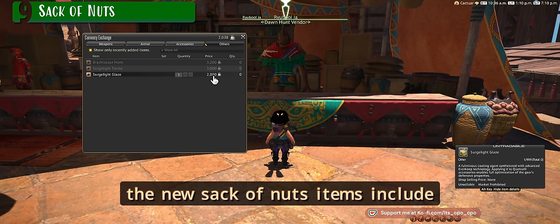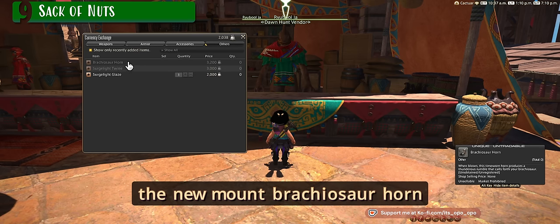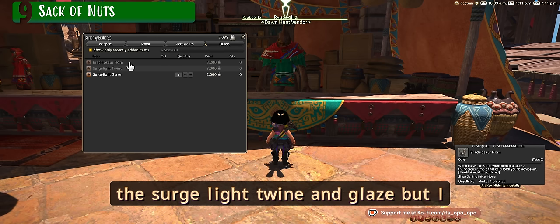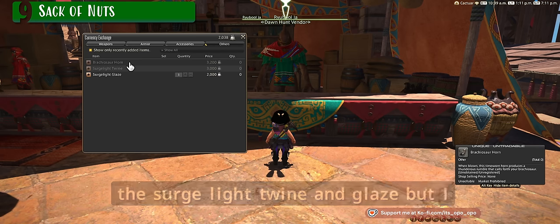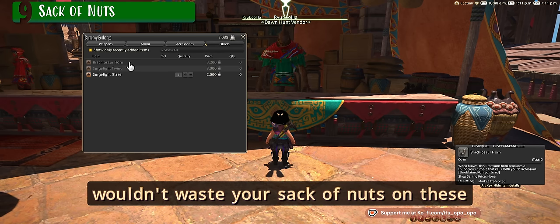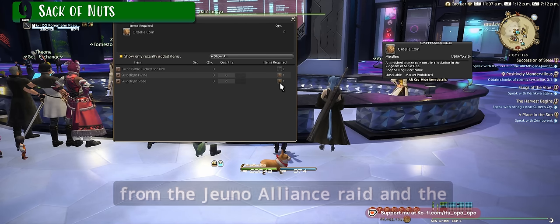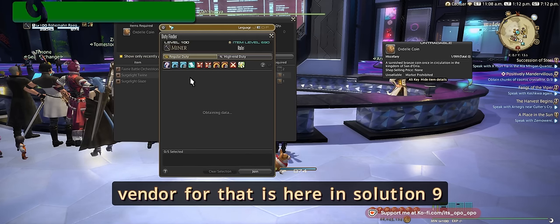The new Sack of Nuts items include the new mount: the Brachiosaur Horn for the long boy. They are also selling Surge Light Twine and Glaze, but I wouldn't waste your Sack of Nuts on those. Instead, you can get the new Ordeal Coin from the Jeuno alliance raid — the vendor for that is here in Solution Nine.